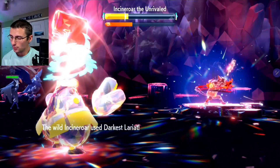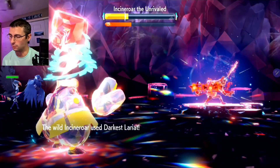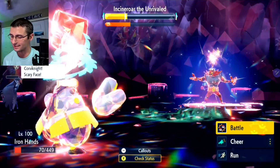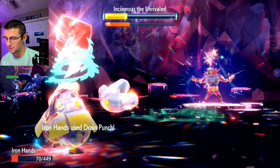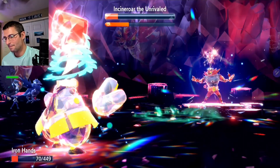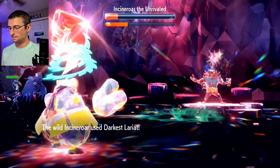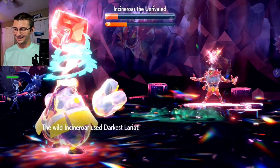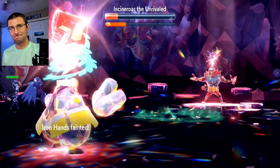One more for the shield break — this is usually where he critical hits and takes me out. Two Darkest Lariats knock us down to almost nothing. He's fully healed and the shield is broken, but he gets a move here. The sad part is it's still not a win because he gets that critical hit. Yep — zero. Rude.